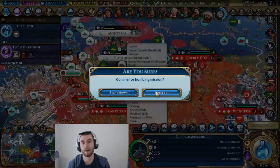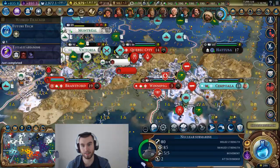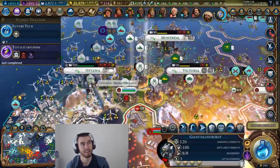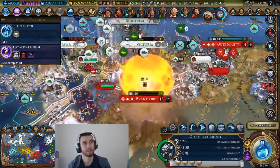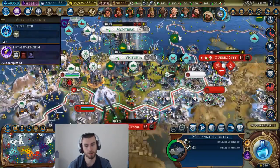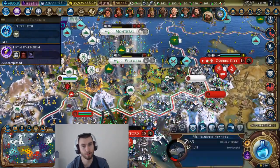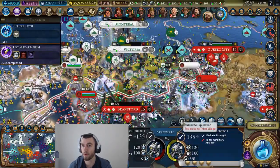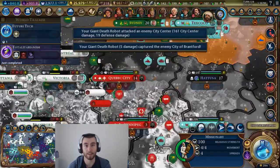Now, in Gathering Storm, I actually haven't used nuclear weapons because they emit CO2 and I'm scared of the global effects. There are a lot more global effects now — it's not like, oh, he just went to war with this player and nuked him. It's like, no, you nuked him and now we're losing tiles faster. Thanks a lot.